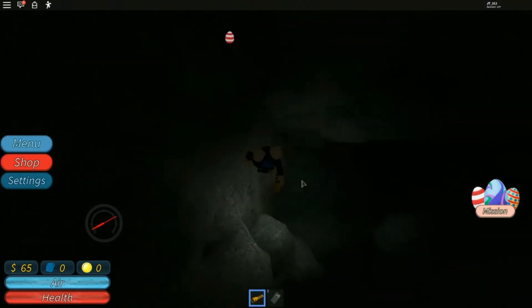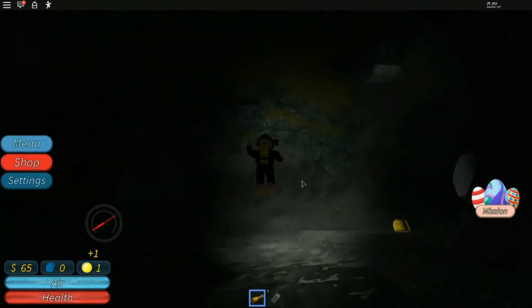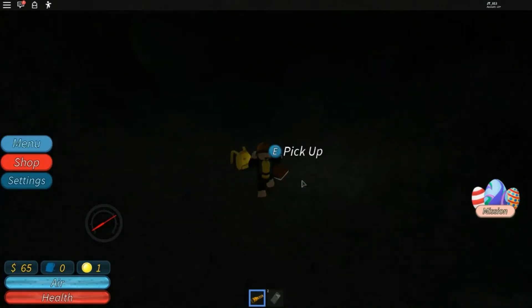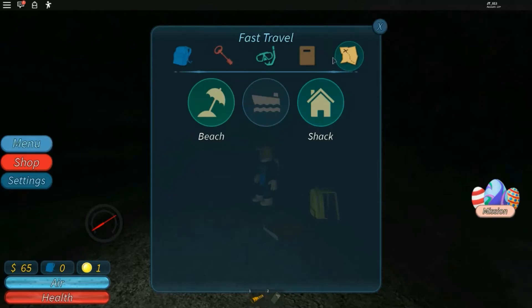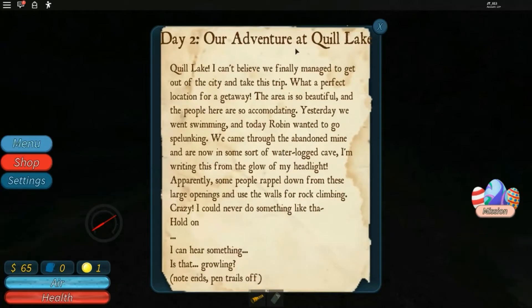Why is it an easter egg? It comes back out. Hiker's journal. Let's see what that said. Our adventure at Quill Lake. I can't believe we finally managed to get out of the city and take this trip. What a perfect location for a getaway. The area is so beautiful and the people here are so accommodating. Yesterday we went swimming. And today Robin wanted to go spelunking. We came through the abandoned mine and are now in some sort of waterlogged cave. I'm writing this from the glow of my headlight. Apparently some people rappelled down from these large openings and used the walls for rock climbing. Crazy. I could never do something like that.